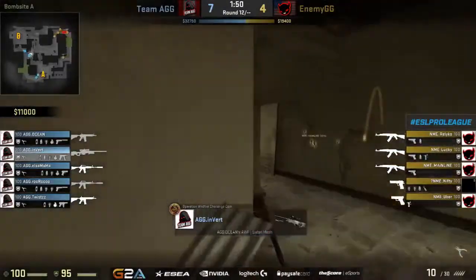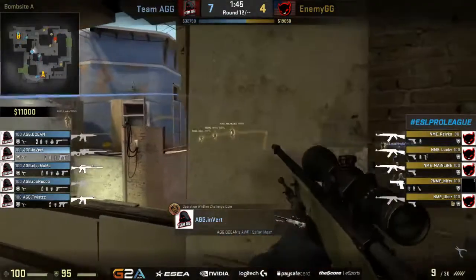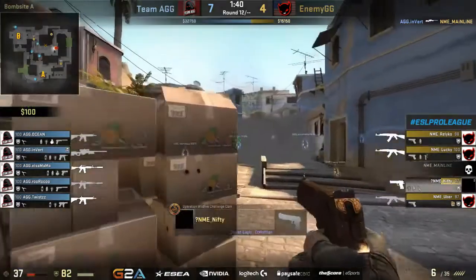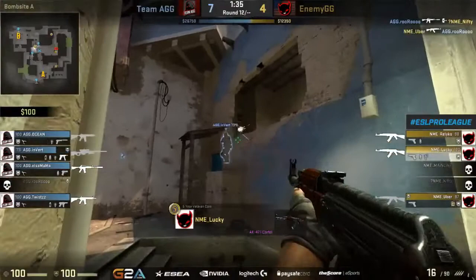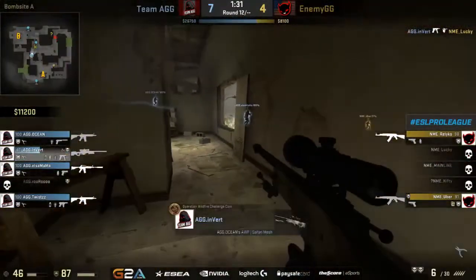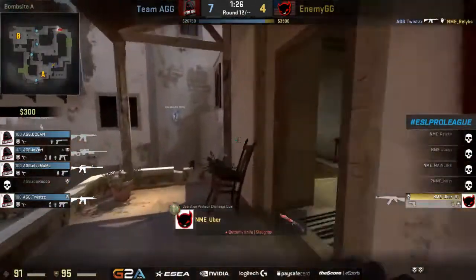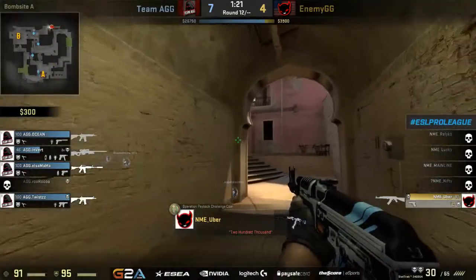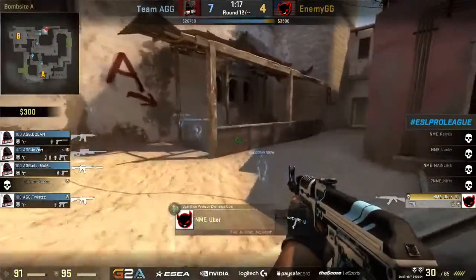That's a little bit risky for him, especially since nifty is leading the charge at eleven and eight on the scoreboard — doing a tremendous amount of work. But this time around again, it's going to be invert with the AWP opening things up — and that's already an AK down on catwalk. Nifty goes down at the top side of mid. Uber manages to answer back. Lucky comes from underpass but takes the fight and goes down. Two more kills for invert. Twist gets relics at the A bomb site, and it's all down to uber now trying to hightail it out of mid and get back towards B.